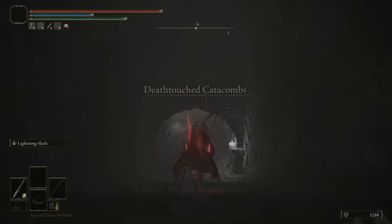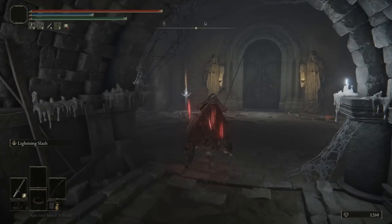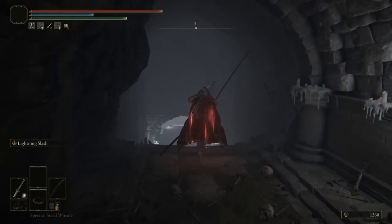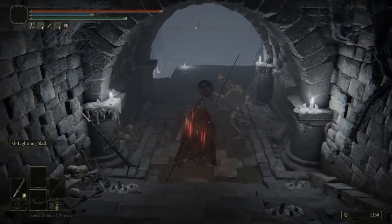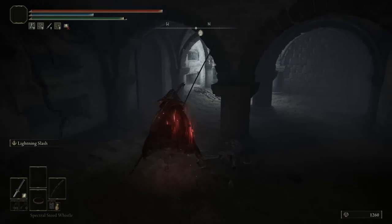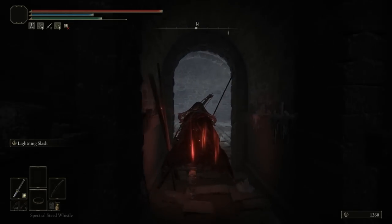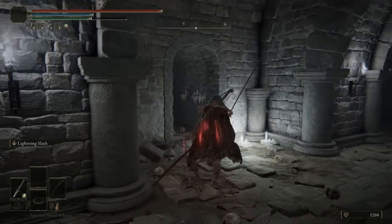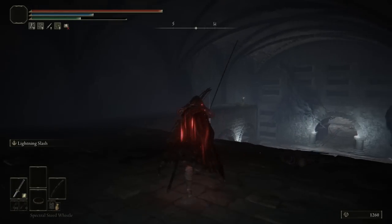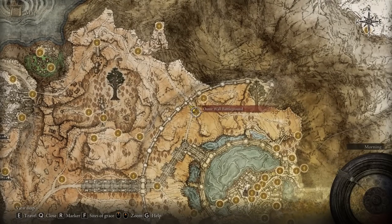Once you have that, head over towards Death Touch Catacombs. What we will be picking up here is going to be an Uchi Katana — you can use any Katana at your disposal if you have one. The reason is that sometimes you may not have any arrows and may need to use a sword. So head over to Death Touch Catacombs and pick up the Uchi Katana. Once we have the Katana, we can equip an Ashes of War to it.